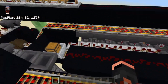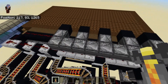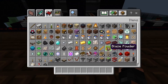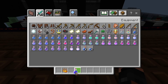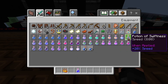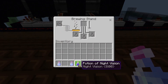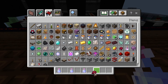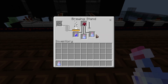So if we grab a brewing stand and come right over here — alright, we got a brewing stand. Let's grab some blaze powder, one night vision potion, and three swiftness potions. I'm going to throw this in, throw the night vision in.